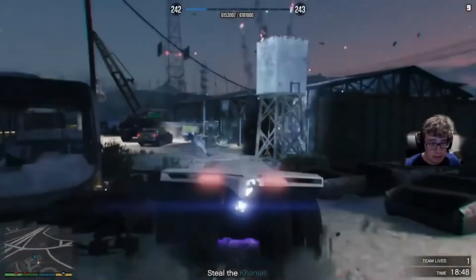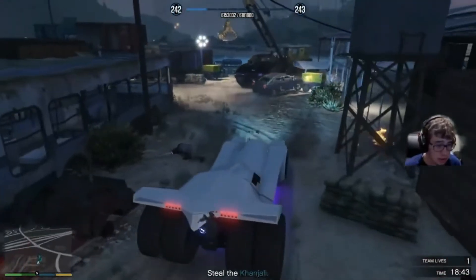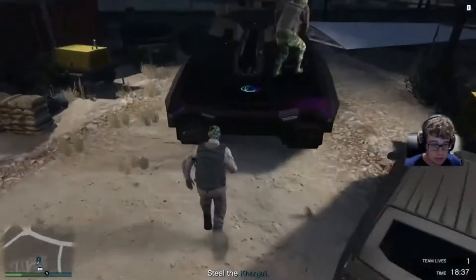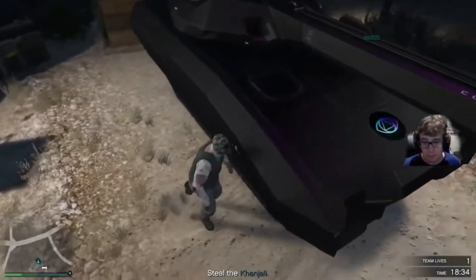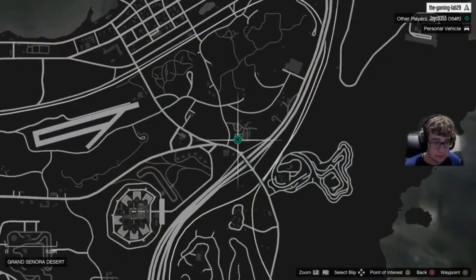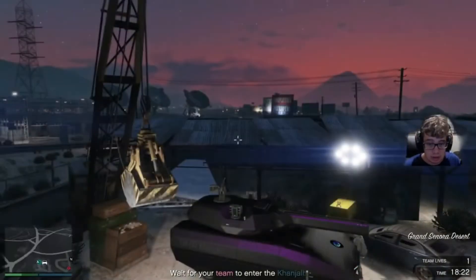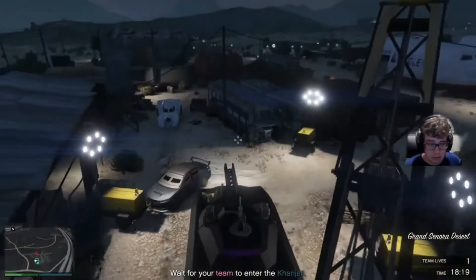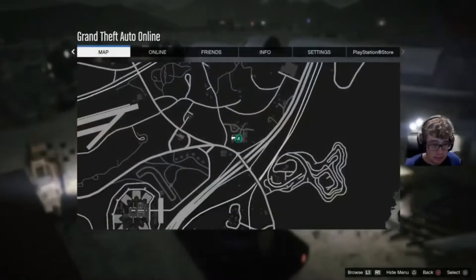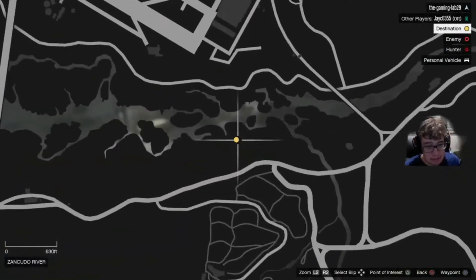They're all going to try and stop you, like most things in this game, but that's not hard. You can just blow them up with the Kajali or use your rockets. Get the guys all sorted, grab the tank, and go straight to the drop off. The drop off is basically right where my facility is at Fort Zancudo. If you're completely new, make sure you look out for targets along the way - there'll be plenty trying to stop you from getting to Fort Zancudo.